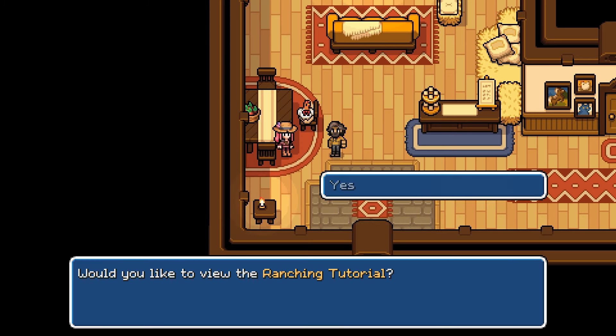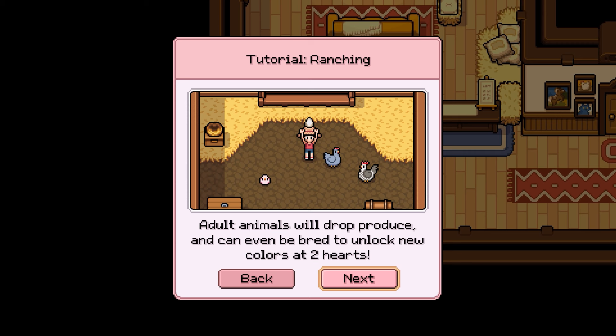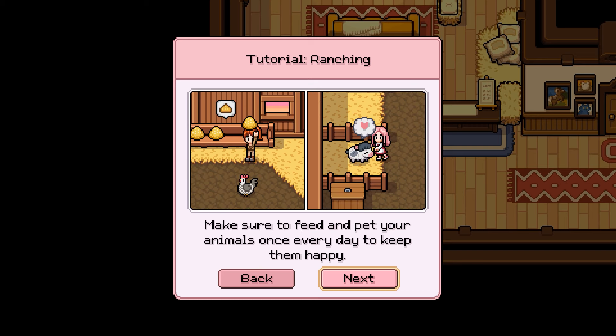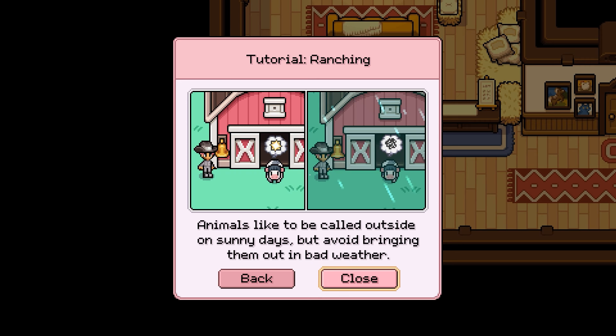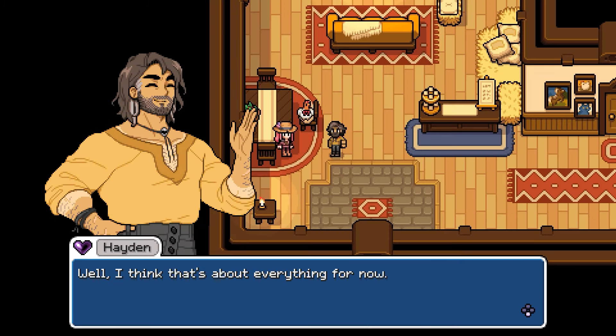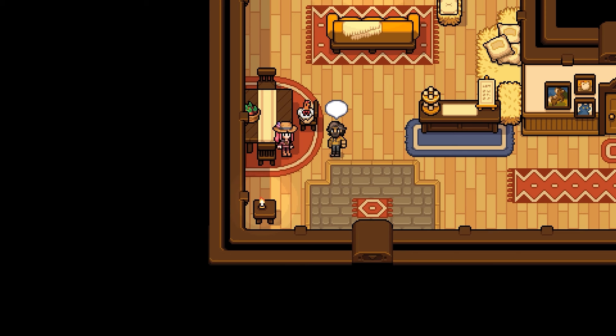Let's do the ranching tutorial. Baby animals can be purchased from Hayden's farm once you build a barn or a coop for them to live in. Adult animals will drop produce and can even breed to unlock new colors at two hearts. Make sure to feed and pet your animals once a day to keep them happy. Animals can be fed various ways: indoor drops, grazing outside, and even hand feeding. Animals like to be called outside on sunny days but avoid bringing them out in bad weather. That's about everything for now — don't be a stranger. I can tell Henrietta appreciates your company and so do I.